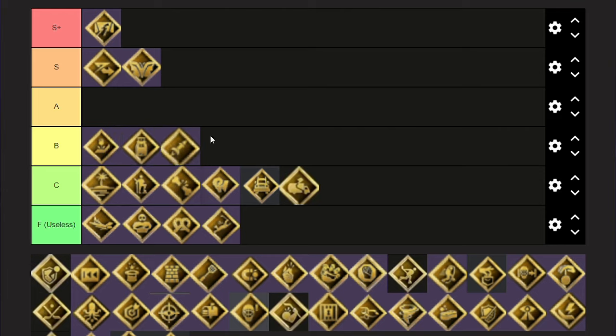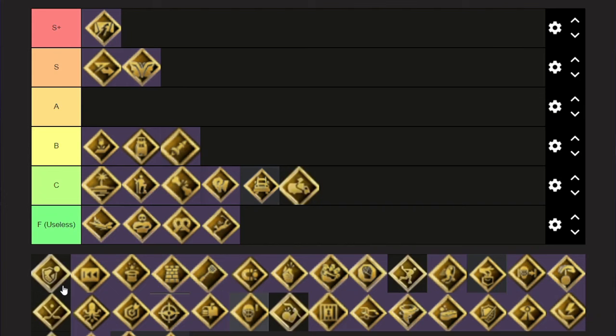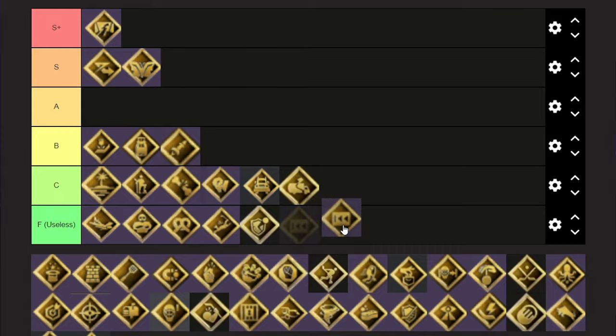Heat Seeker — I'm gonna put it in the bottom of B, it's not the best. No, you're wrong — I'm gonna put Heat Seeker at A. You can snipe with that. What is this one? Shot blocking — I've never seen this. Useless. Also useless. Skating backwards — also useless.